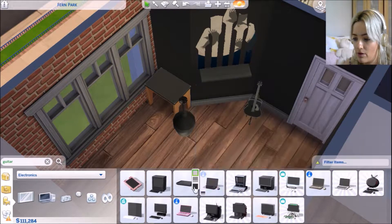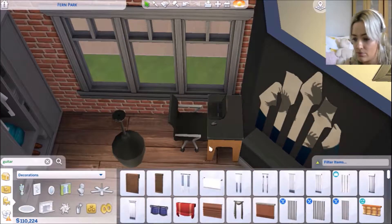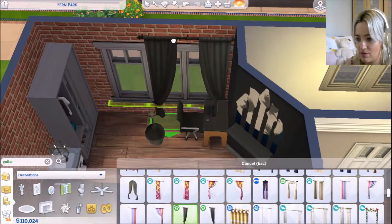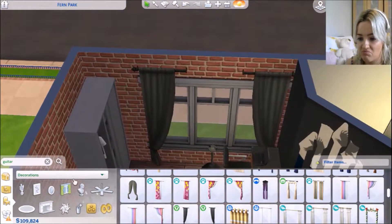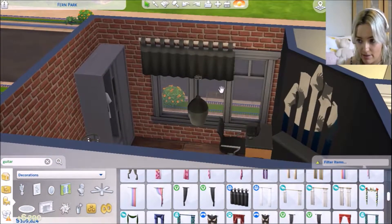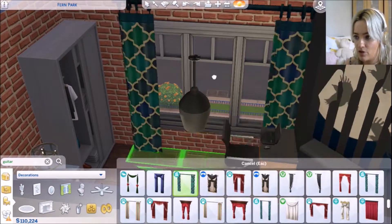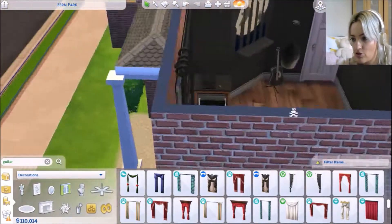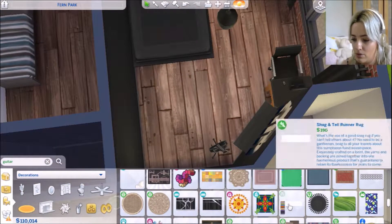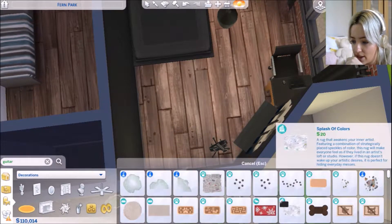I thought I would struggle for room in this bedroom but it ended up being okay because I decided he probably doesn't have a whole lot of clothes, so he didn't need a chest of drawers — I was pretty content with him just having that wardrobe. So I ended up putting in that little desk with a laptop on. I'm really loving that we have laptops now, it's such a nice feature. And yeah, I ended up putting some little cologne bits on that shelf so that acts kind of like what you'd put on a dresser.